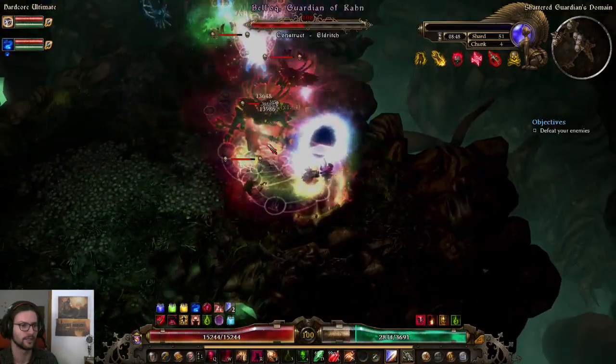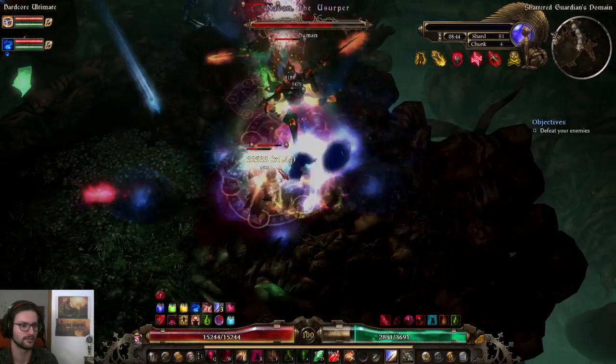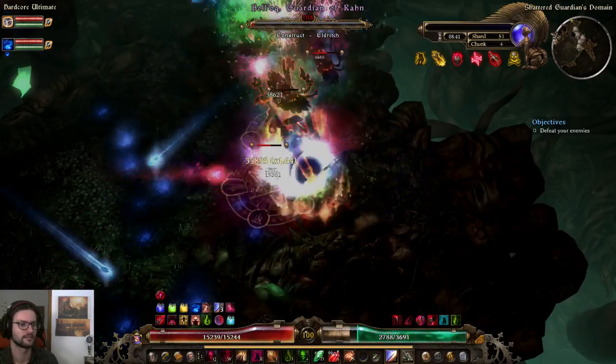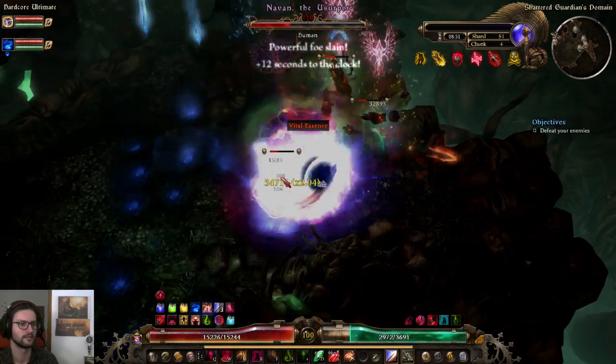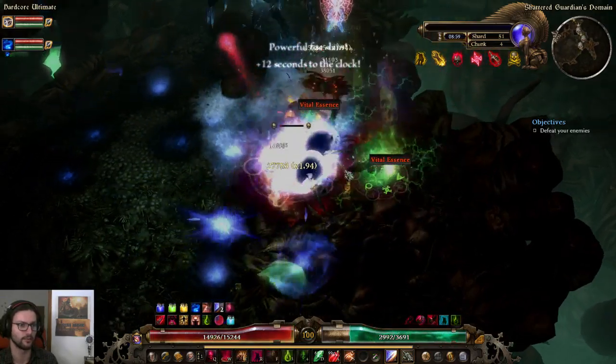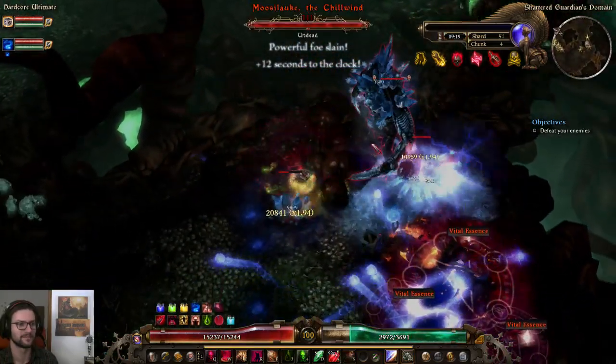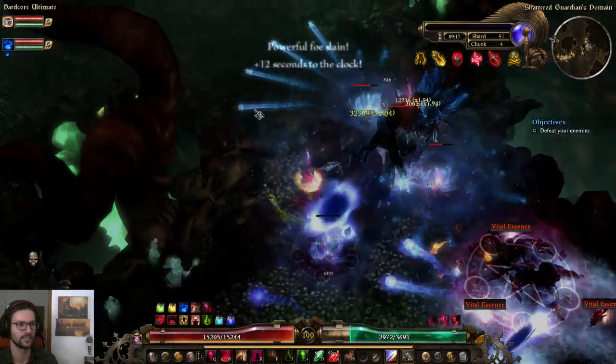Oh, my casting speed is like negative right now — look at my character, I'm so slow at doing anything. Actually we have Mossulake here, so it was a good thing that I reapplied my Freezing Potion. Otherwise I would probably die here — with like 0% freeze resistance, you'd just die to Mossulake with that.